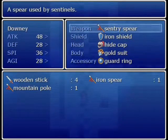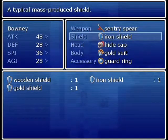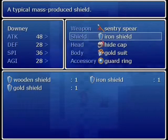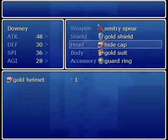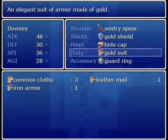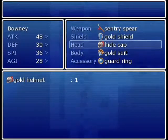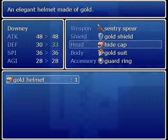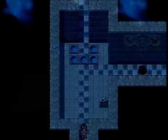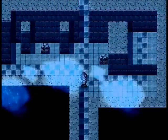Let me go to Downy and see what we can do here. Can anybody else use a shield, by the way? I don't think so. So let's give this to Downy. Oh, it was a helmet — I was looking for gold body armor. For some reason I thought that's what I picked up. But anyway, we'll just give it to Downy as well, so he has all of the gold stuff, pretty much.